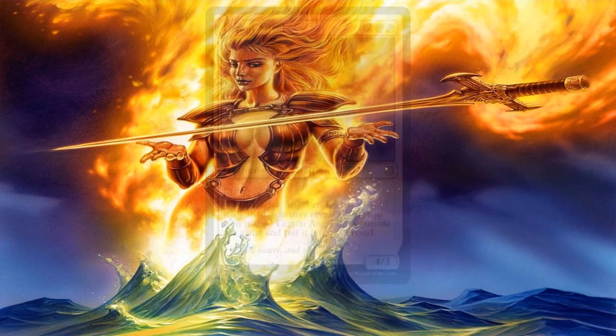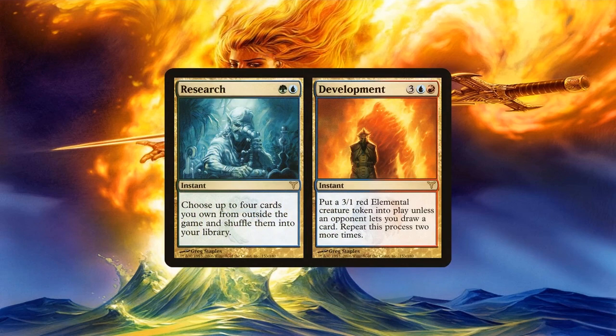One more wish effect in this section is Research and Development. The Research half of this split spell lets you choose up to 4 cards from your sideboard for only 2 mana at instant speed. The downside: they don't go to your hand — they get shuffled into your library. That's still an amazing tradeoff, especially since you can cast this at the end of the turn before yours. This essentially allows you to potentially add 4 off-colored cards into your deck. You're going to need on-color ways to generate any color of mana in order to use them, but you're now able to play them whenever you tutor for them or draw into them.